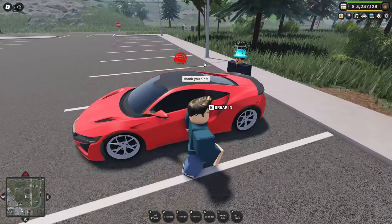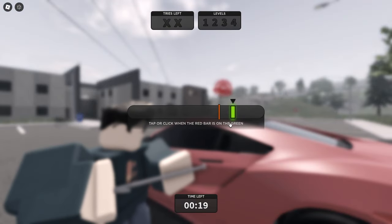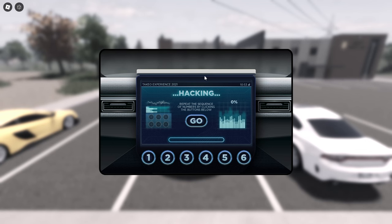You go over to the car and use your crowbar to break in, and then you're greeted with a minigame. You have to click when the red line is over the green bar. The more expensive the vehicle is, the smaller the green box will be, so the challenge will be harder. This works pretty quickly, and once we're in the hacking stage we click go.